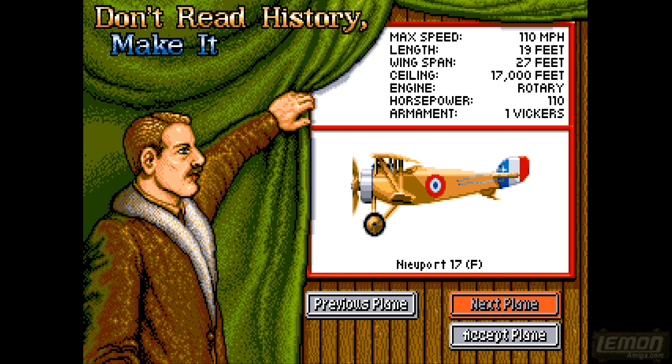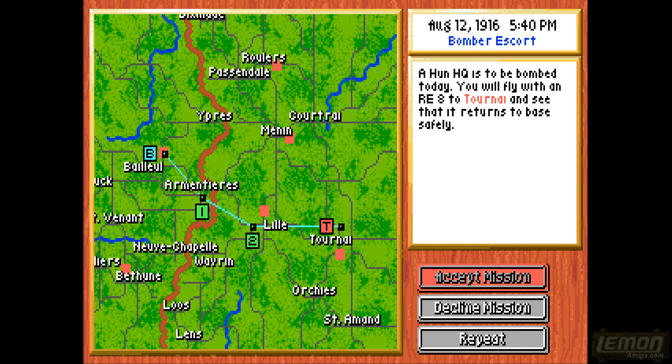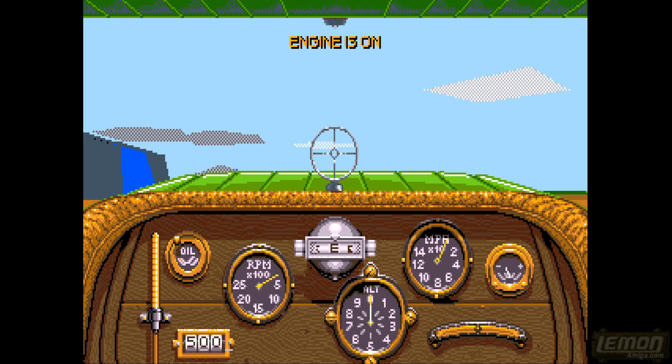We've got the Newport 17 which flies a tiny bit quicker. Now we've got a bombing mission - we're supposed to follow a bomber to the targets. A bomber will fly a little bit slower than the photography mission plane.